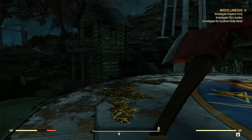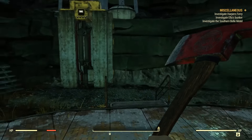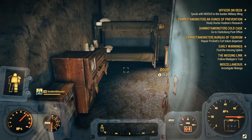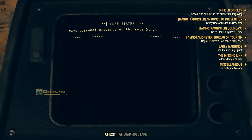You can find abandoned BOS camps all over the place, but you'll need to start their questline at the right place if you actually want to join their group. Your first target is Abbey's Bunker, a hidden shelter on the north side of the mire. Lockpick the door and head inside, and look for Abbey's personal terminal to find info about Fort Defiance.